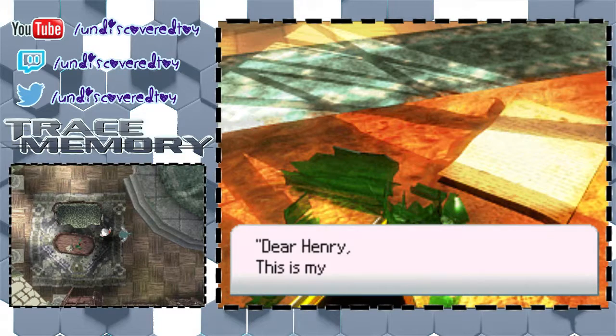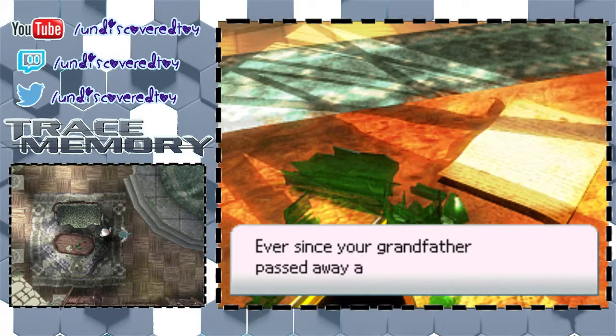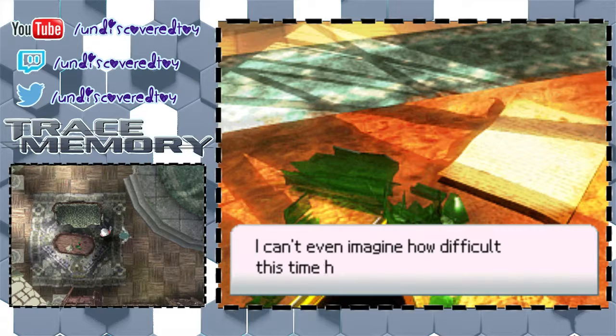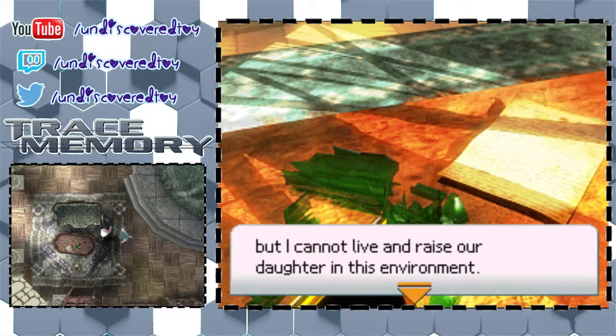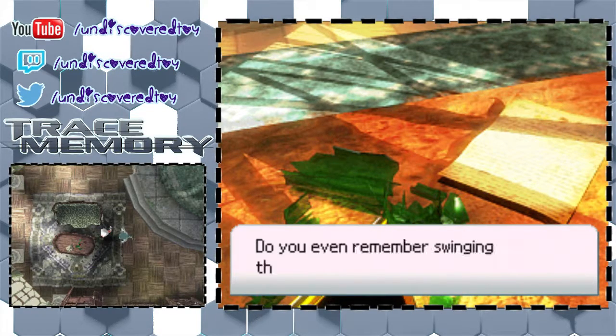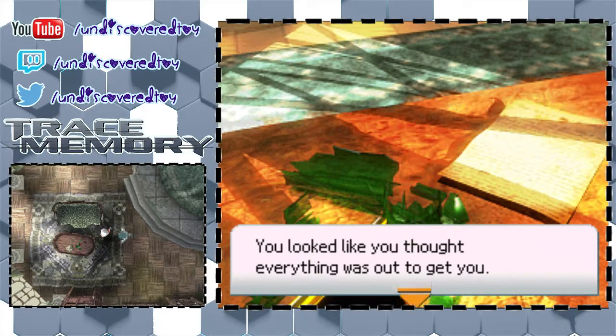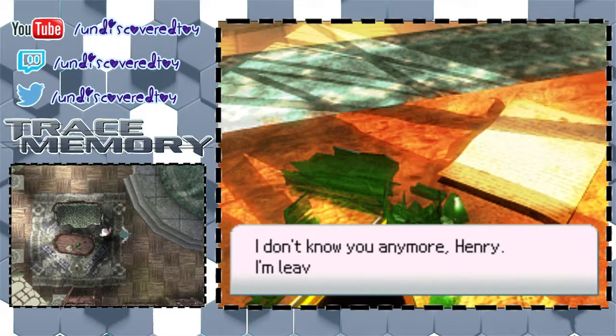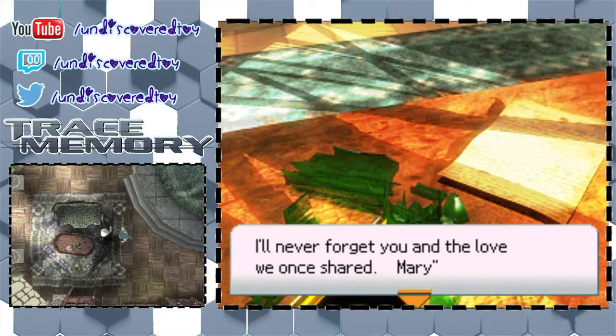Let's see what the letter says. 'Dear Henry, this is my last letter to you. Ever since your grandfather passed away and your brother killed himself from grief, you've turned into a different person. I cannot live and raise our daughter in this environment. I cannot live with your constant drinking and violent outbursts. Do you even remember swinging that knife around me and Franny? I hid all the knives in the house so you wouldn't hurt us or yourself. I don't know you anymore, Henry. I'm leaving the island with Franny. I'll never forget you and the love we once shared. Mary.'